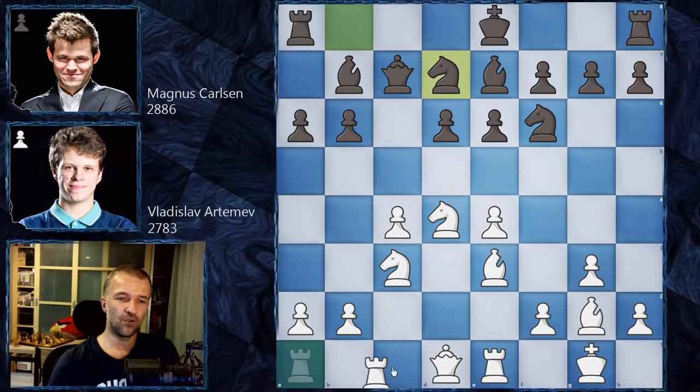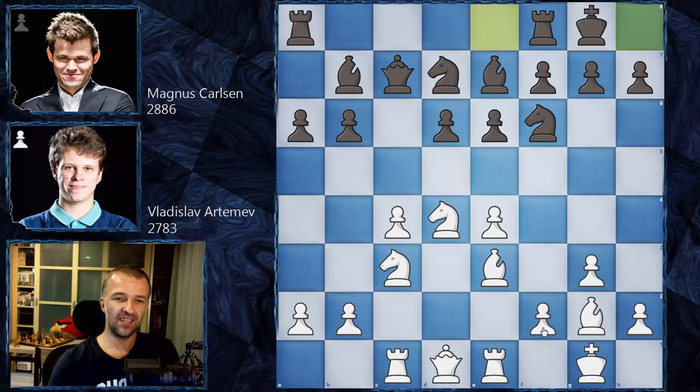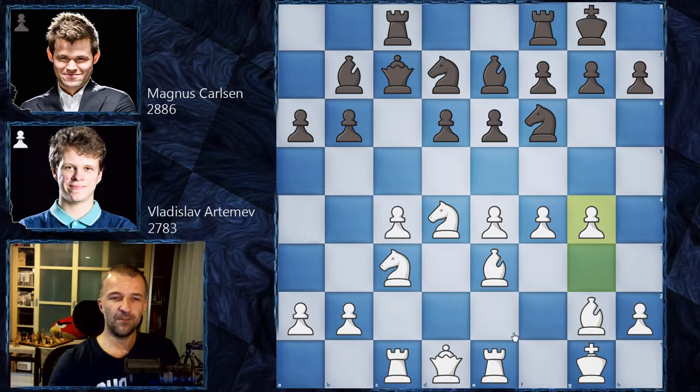We have queen c7, bishop e3, knight b to d7, rook c1 - everything looks pretty okay. We have castles, and now f4 - this is the main idea of this opening, with a couple hundred games, so definitely a well-known idea. We have rook a to c8, and now g4. Peter Svidler said if white actually wants to achieve something in the Hedgehog Variation, then the g4 move is the way to go.